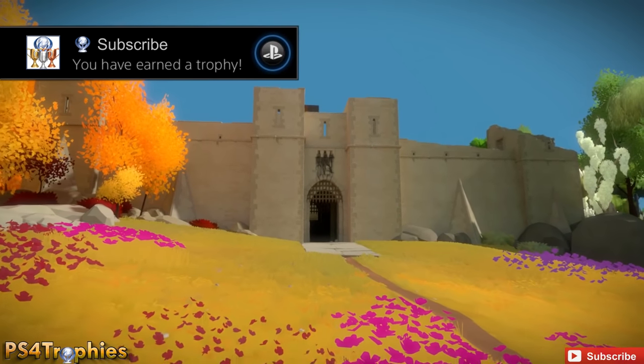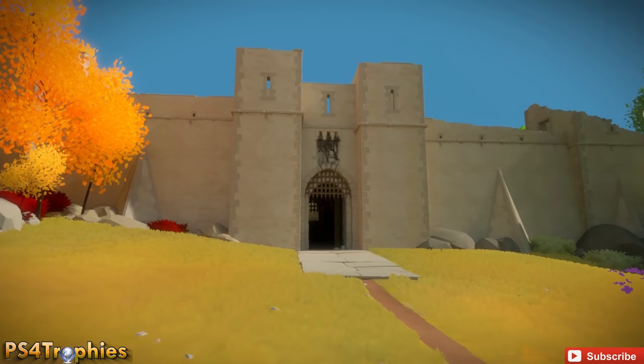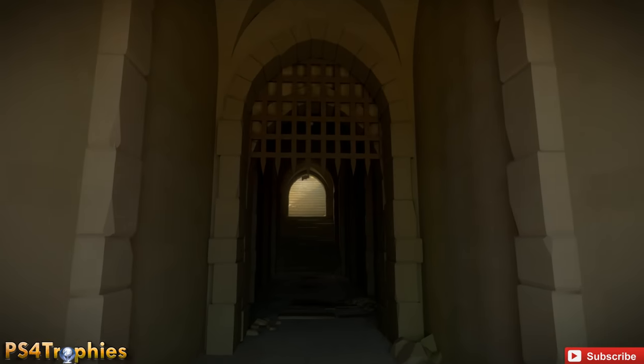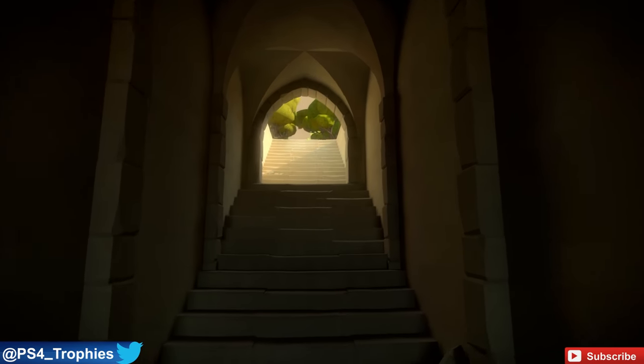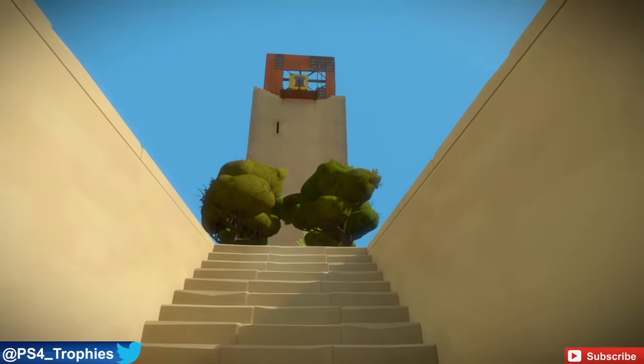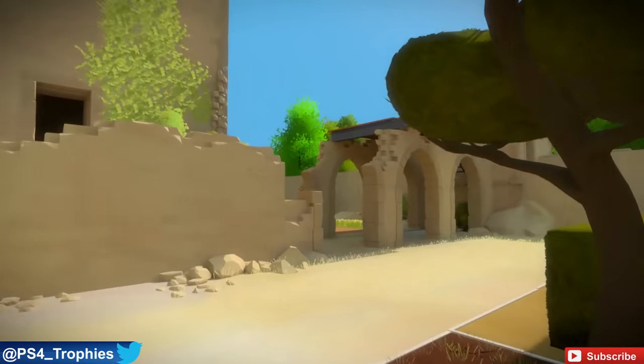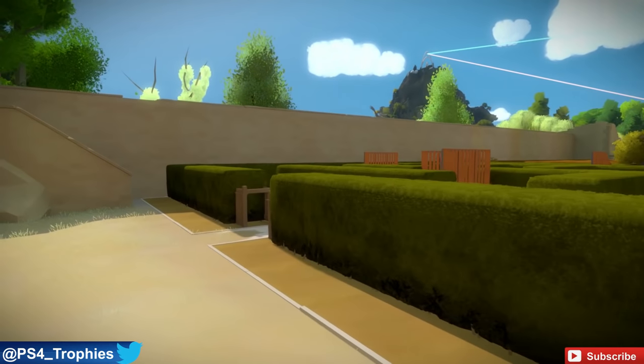Hey guys, Brian from PS4 Trophies. I'm going to show you all the puzzle solutions in the keep here in The Witness. Now you're going to activate the keep laser, and when you do that you'll get one of the two silver trophies. There's only two silver trophies and the rest are gold. But this is not too difficult and it's very short here.